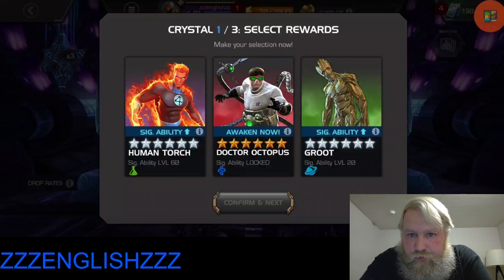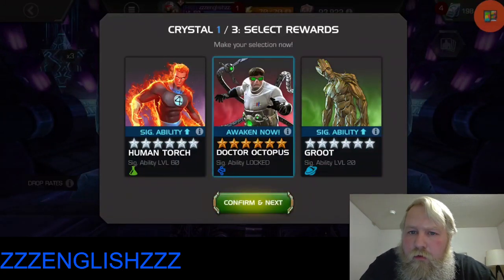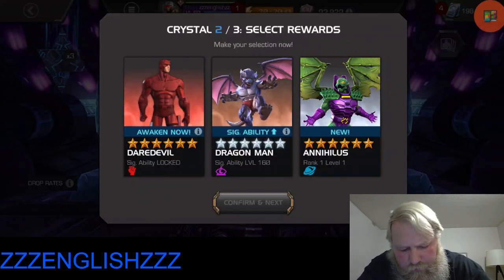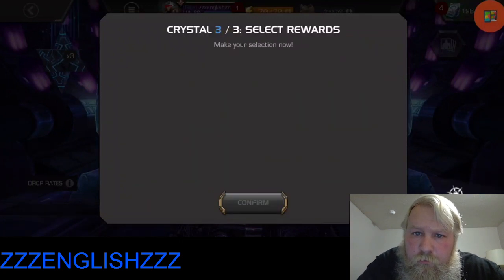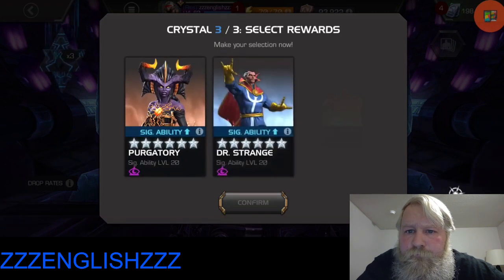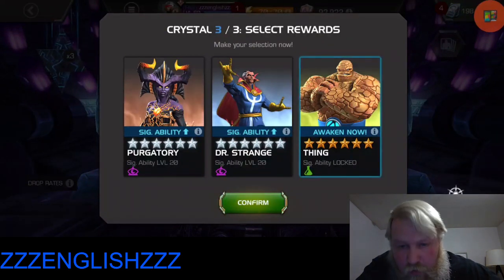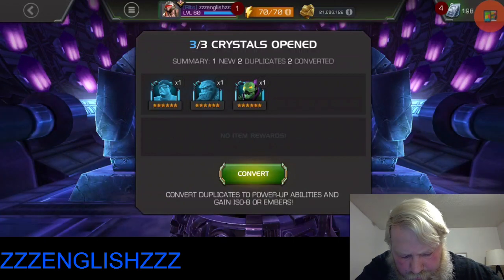More sigs on Torch or awakening on Dr. Octopus - I guess for this one we go with a new awakening. Let's see if crystal number two is any better - an awakening on Daredevil, a new Annihilus. We'll go with a new champ. Next we get an awakening on Thing. I'll take that. So we got two dupes and a new champ.